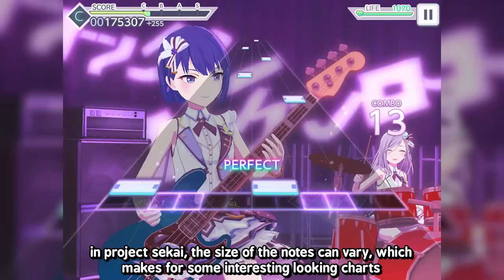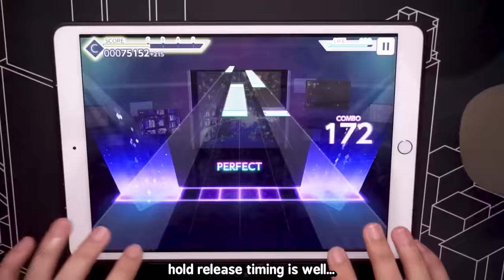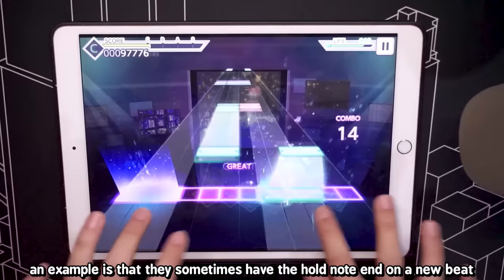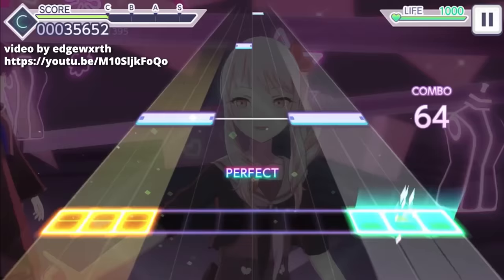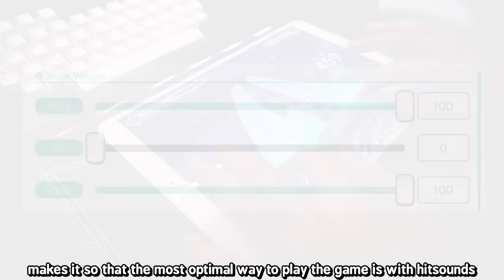In Project Sekai, the size of notes can vary, which makes for some interesting looking charts. Combined with flicks all over the place, the game has a layer of reading difficulty on top of it. Hold release timing is not fun in this game because in some charts the hold notes are charted like slider notes in osu! standard, sometimes ending on a new beat, which makes the game feel off when playing without hit sounds.